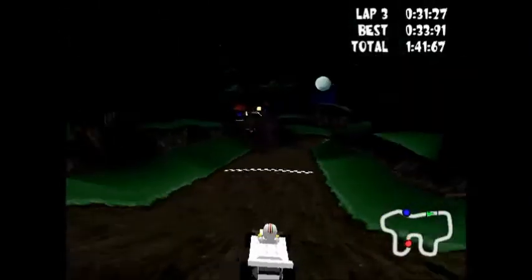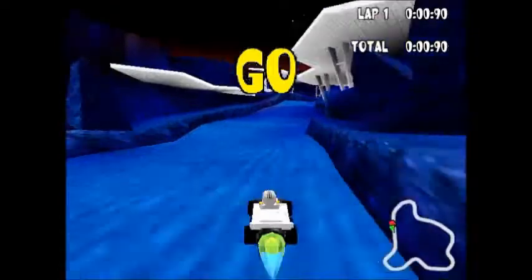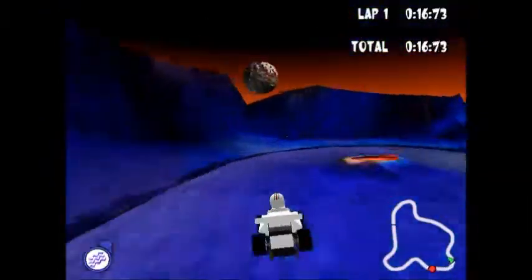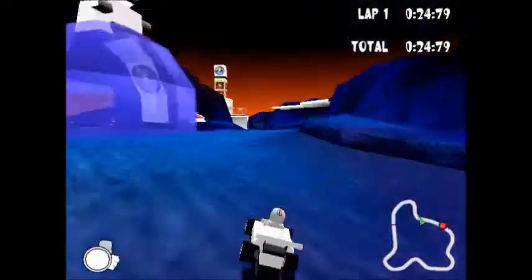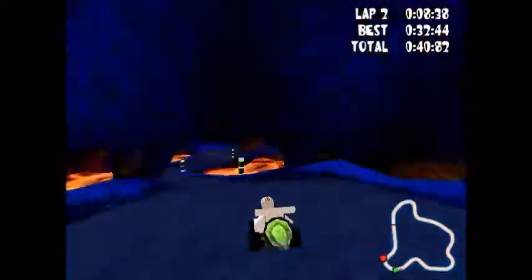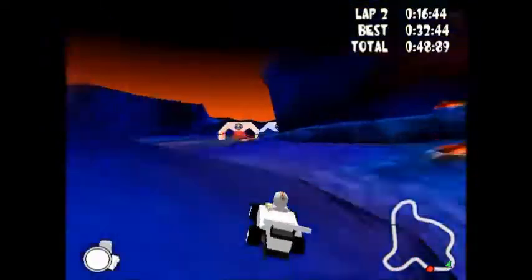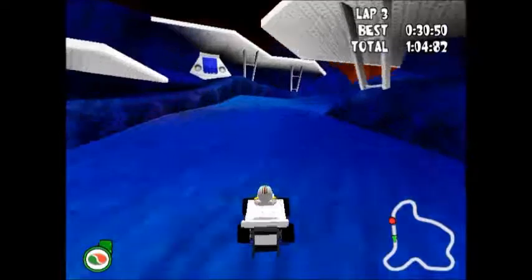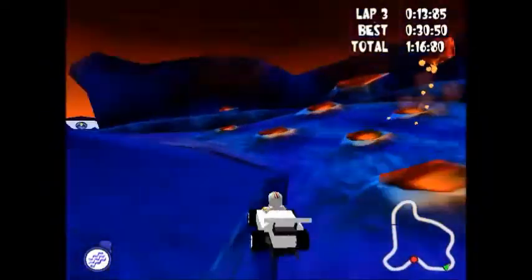The main one you'll notice it on is Pirate Skull Pass, where the off-road bits fringe on the track and you have to go over them at times. You may also notice it on Desert Adventure Dragway, where she can literally just drive over the sand. And she also does it on Ice Planet Pathway, because the player is nowhere near as able to get traction as Veronica Voltage is.